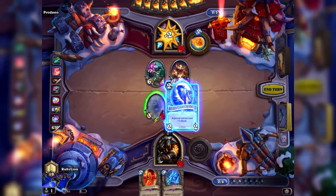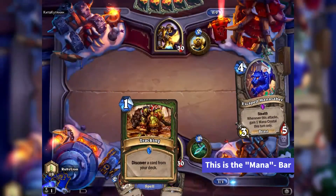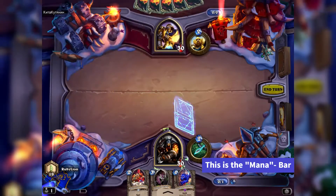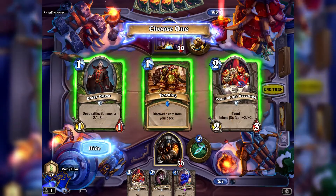Hearthstone is a card game where both players try to reduce their opponent's life to zero. Both players start the game with one mana, a unit you need to spend to use your cards. Every following turn you start with one more mana, but you won't start your turn with more than 10 mana.